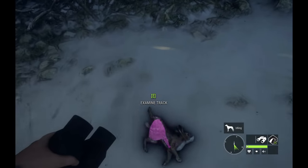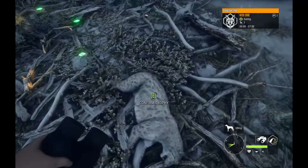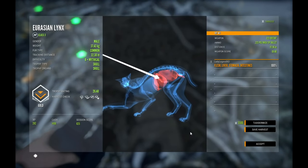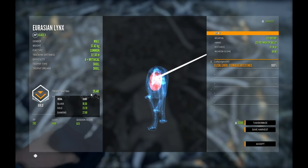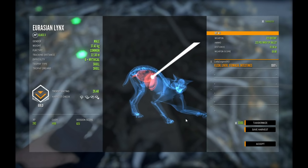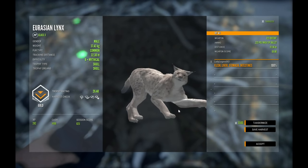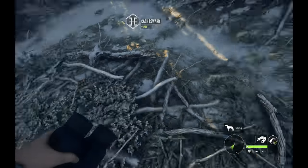You will find these little bunnies around feed zones for lynx — and there he is. I did get liver so that was a good shot. 26.4 — he is 1.2 under diamond. He is a very big lynx and that was a good shot. 111.96 meters with the 223 — it's still good for something.